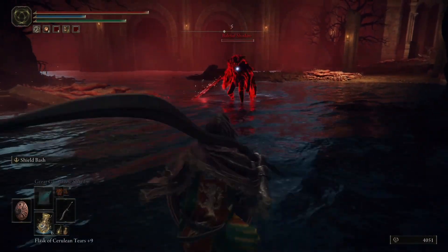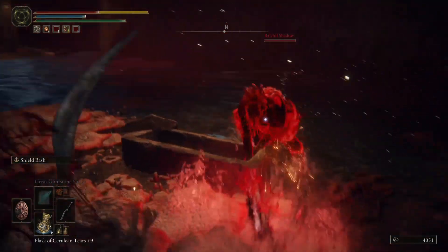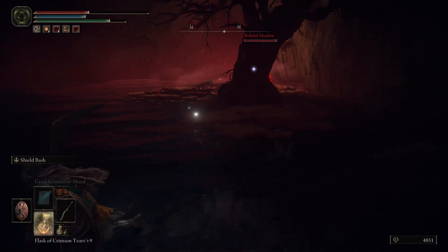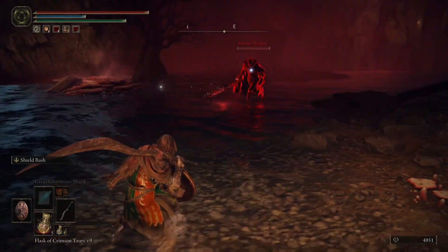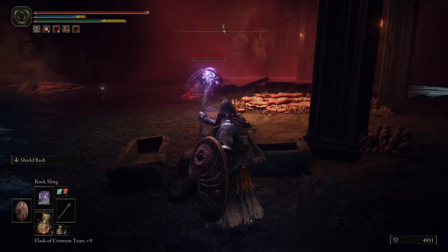As you can see, this is a very powerful NPC and he has very powerful strikes. The only thing you have to do is just get away from him — don't come near him, just go away. Take out your staff and start hitting him with the Rock Slings. He won't come near you.